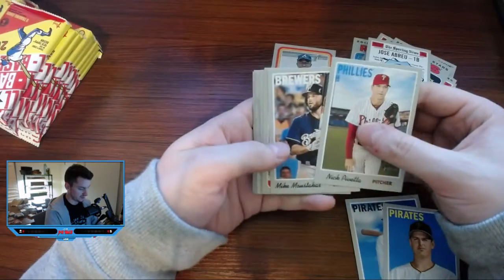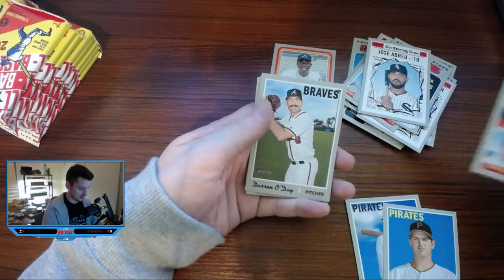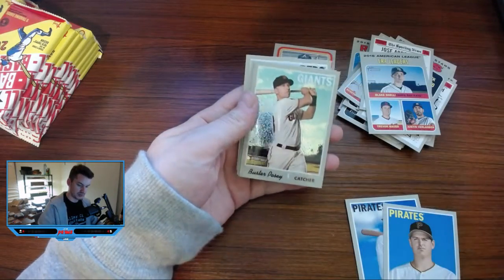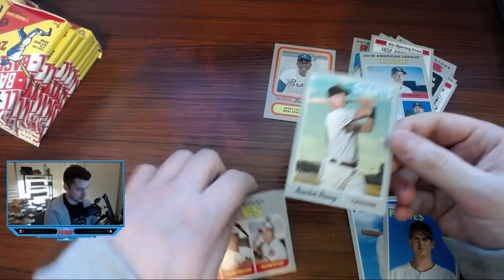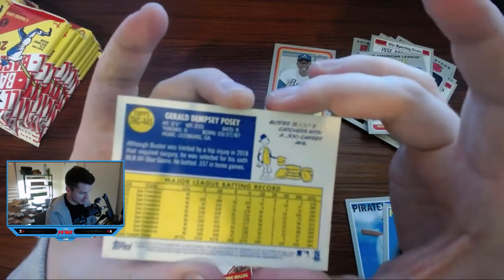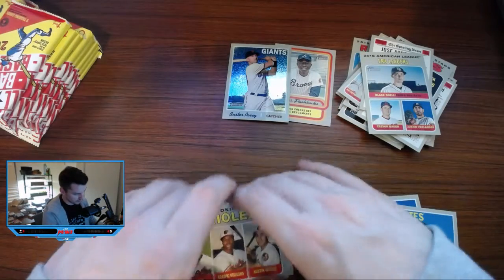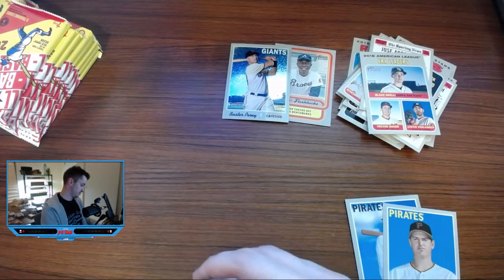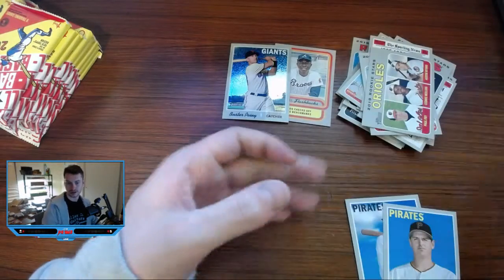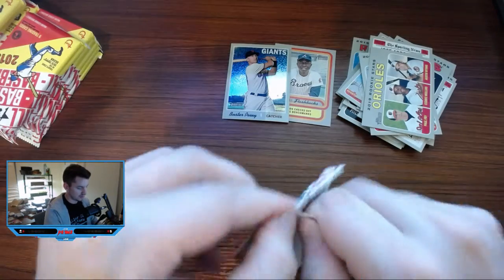I see some chrome here — something we haven't seen yet. Hopefully that's a big player. AL leaders. Giants — Buster Posey! That's pretty cool. Chrome, numbered to 999 — Buster Posey number 2 of 999. Pretty neat. Orioles Rookies, Alex Wood, Aaron Hicks — and that's finishing up the first blaster. Pretty cool chrome Buster Posey in there, that card looks very nice.